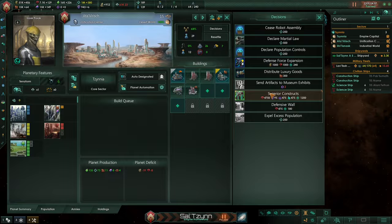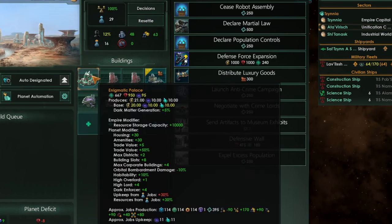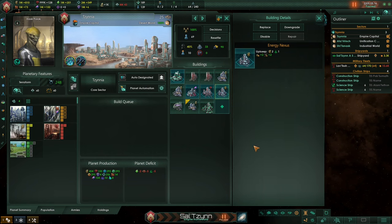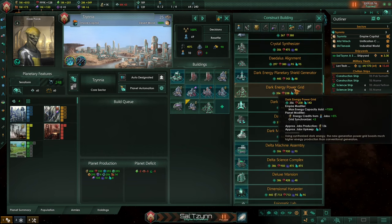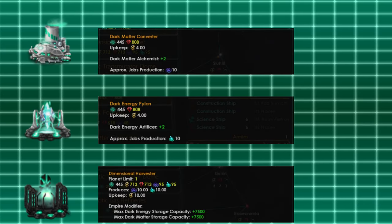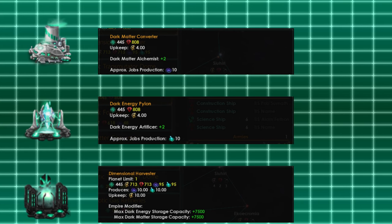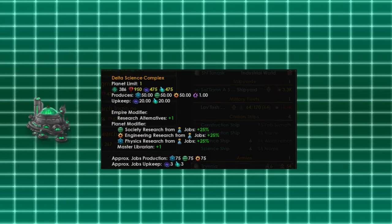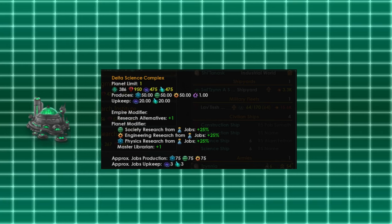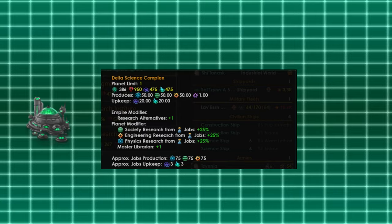Almost all vanilla buildings get their delta counterparts and in order to place them you have to build the enigmatic palace first. This can be done with the superior constructs decision, which replaces your capital building with the palace. Vanilla buildings cannot be upgraded into their delta variants — instead they need to be built separately. The buildings you will need the most are the dark matter converter, dark energy pylon and the dimensional harvester, as they will be your main source of dark matter and dark energy. The delta science complex is also important as it produces minor artifacts that are going to come in handy later on.